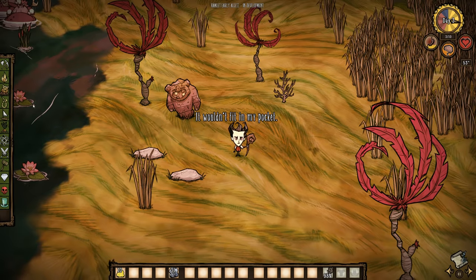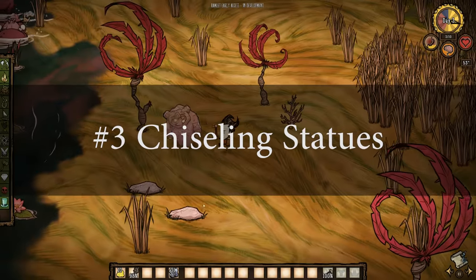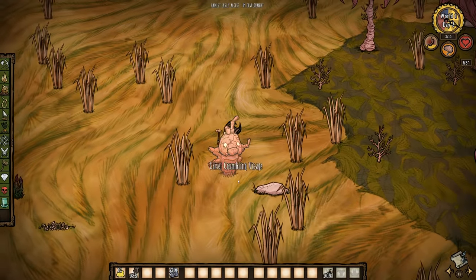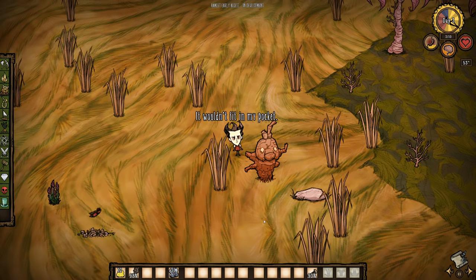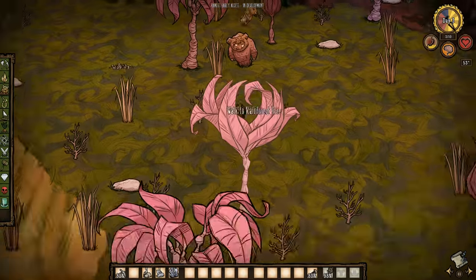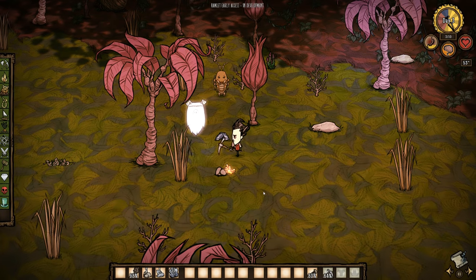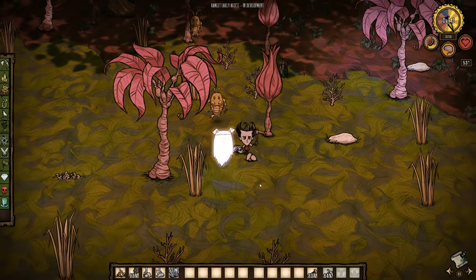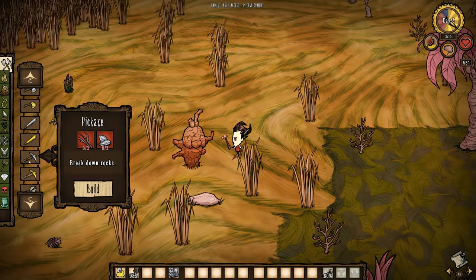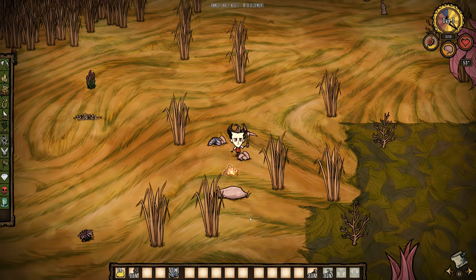The third option for acquiring gold in Don't Starve Hamlet is going to be using the ball peen hammer to chisel down mant and pig statues. You'll find these statues scattered throughout the world — either they resemble a mant in appearance or they resemble a pig in appearance. If you use a ball peen hammer on them, you'll be able to chip out either the teeth or the eyes, and both of those will fall out and drop two gold. So two gold per statue. Now these statues can also be mined, but keep in mind that when you mine them, there is a chance they will number one spawn a ghost which you'll have to deal with, and number two it won't actually drop the gold nuggets — it can just drop gold dust instead. You'll never get a gold nugget from mining them down, so you most certainly want to save those statues for when you have a ball peen hammer so you can make the most of the gold that they yield.